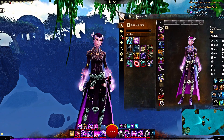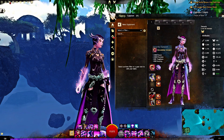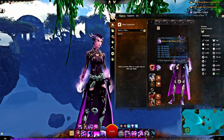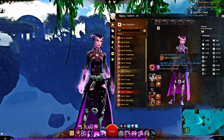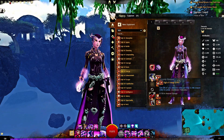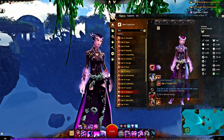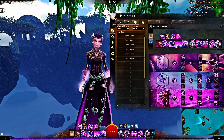First and foremost, let's go over my amulets and everything like that. I'm taking the Demolisher amulet, which is Power, Precision, Toughness and Ferocity, with Rune of the Worm. I'm running Sigil of Energy and Sigil of Intelligence, Sigil of Purging, and also Sigil of Energy again — that endurance from dodging is so good.